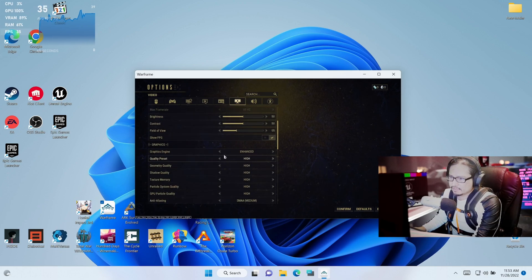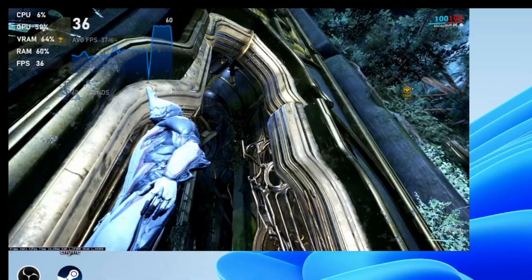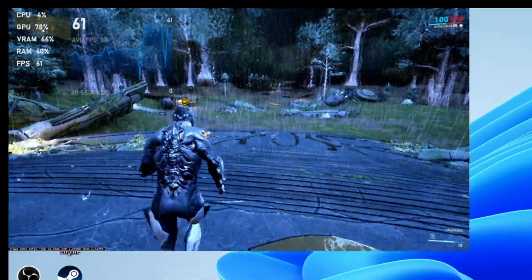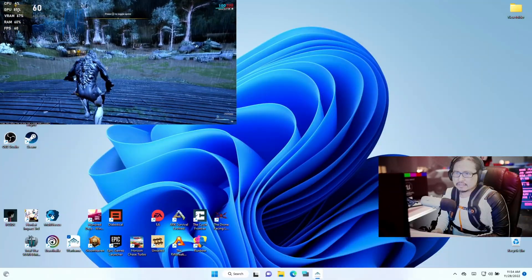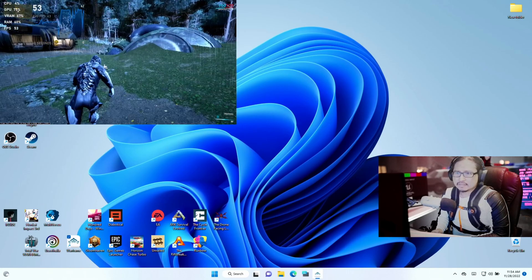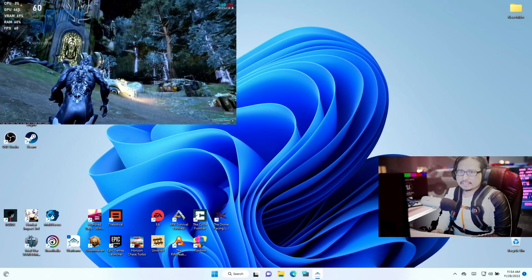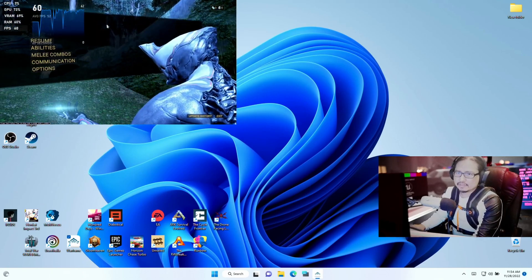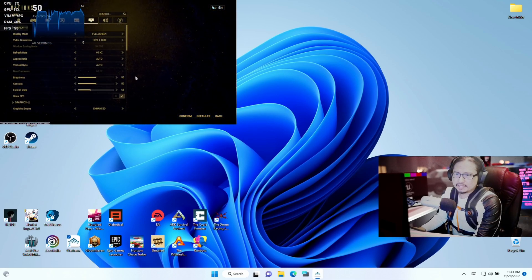60Hz — let's drop everything down to low. I'm hitting 60 frames, 40-61. Not bad. So if I'm playing this on the Steam Deck native screen, I can hit 60 frames with 1080p low settings.